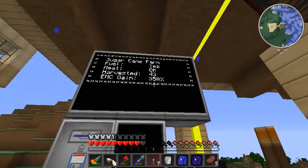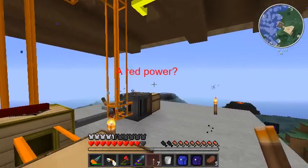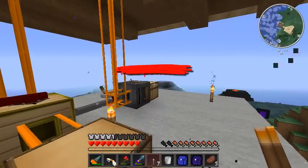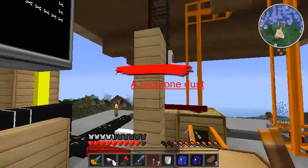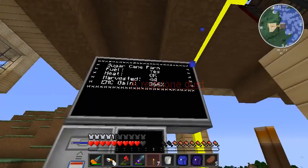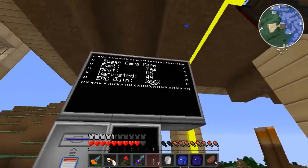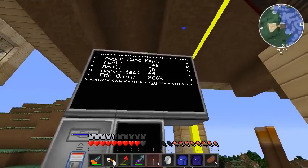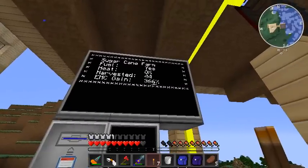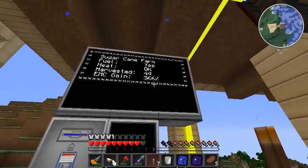EMC gain — this is doing a little bit of math. I'm taking the cost of a Red Power item and a coal in EMC from Equivalent Exchange, because that's what it takes to get the elementium. I'm taking the number harvested and multiplying that by the EMC of a sugarcane, then dividing the two to get my percentage gain. Right now I'm making 366% of the EMC I put in — almost four back for every one I put in.